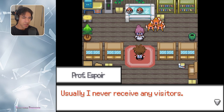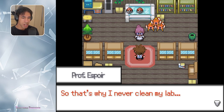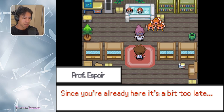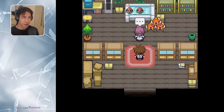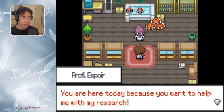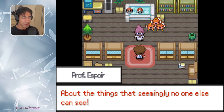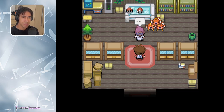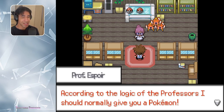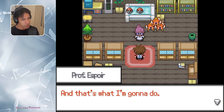I planned to clean it, but since you're already here it's a bit too late. What am I supposed to do now? I remember — you're here today because you want to help me with my research about the things that, seemingly, no one else can see. I'm second-guessing it myself. According to the logic of professors, I should normally give you a Pokemon, and that's what I'm gonna do. But first, the bad news: I only have two Pokemon.